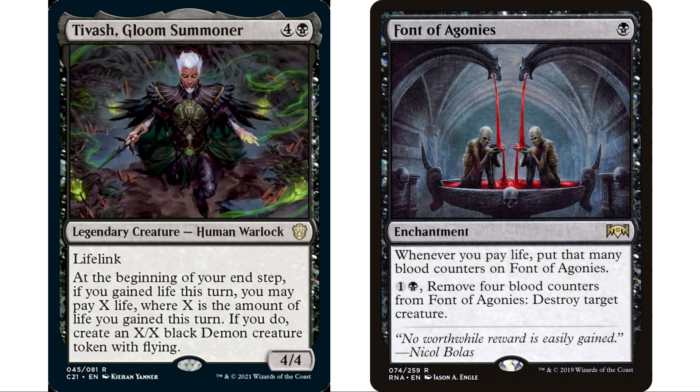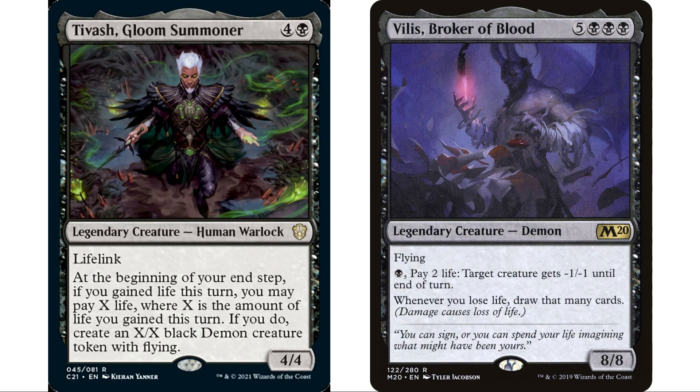Font of Agonies will always be covered in counters. Pay one and a black, remove four blood counters to destroy target creature — we'll always be able to activate this. Even just connecting with your 4/4 commander gives four life, pay four life, get a 4/4 demon token, and put four counters on Font of Agonies. Vilis, Broker of Blood — whenever you lose life, draw that many cards. Since paying life is losing life, and you're always paying life here, you'll draw a ton of cards.